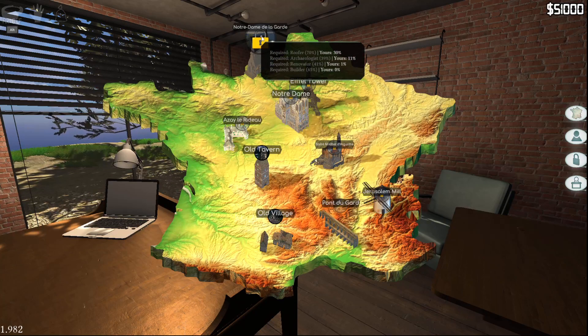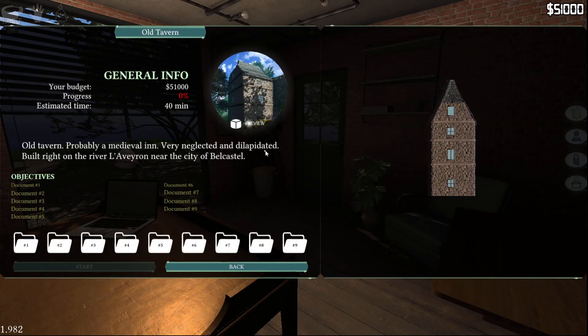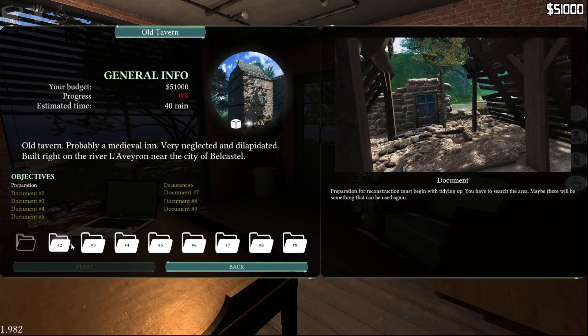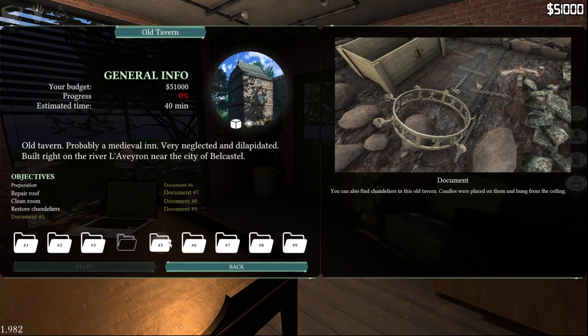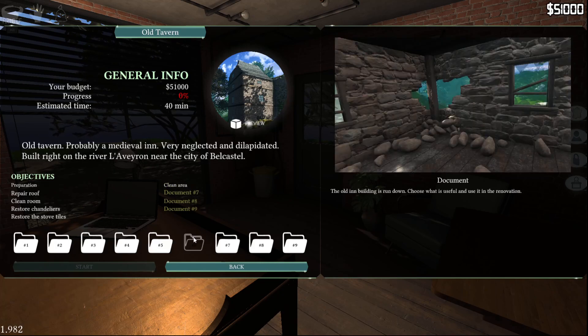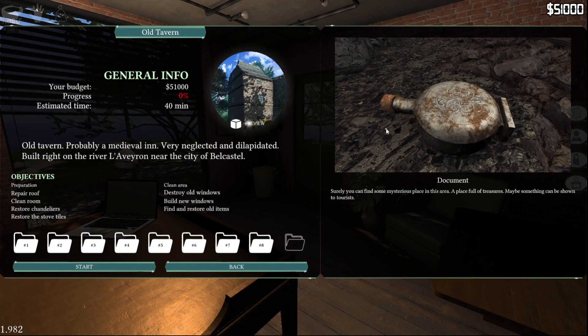Notre Dame de la Garde — alright, let's get into the old tavern. Probably a medieval inn, very neglected and dilapidated. We are going to prep everything: fix the roof, clean the rooms, restore chandeliers, restore the stove tiles, destroy the old windows and build new ones, and find and restore old items. Once we get far enough along it'll kind of come together — the last building had a little roped-off area with a black witch's kettle, which was kind of interesting.